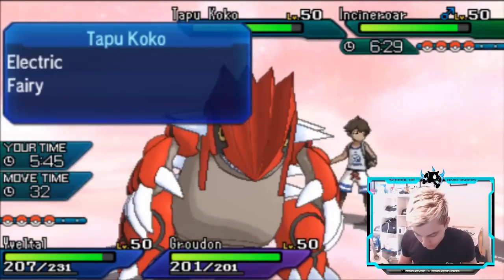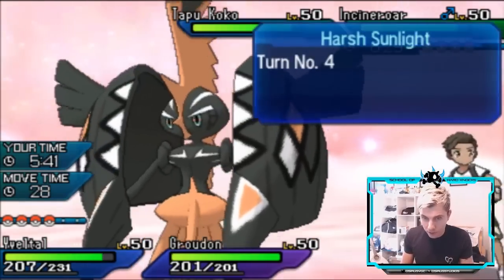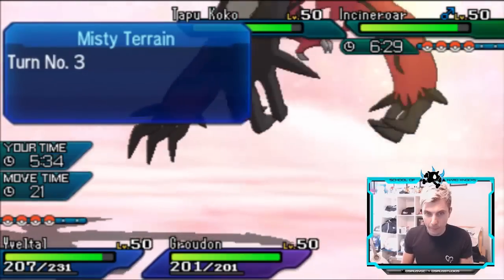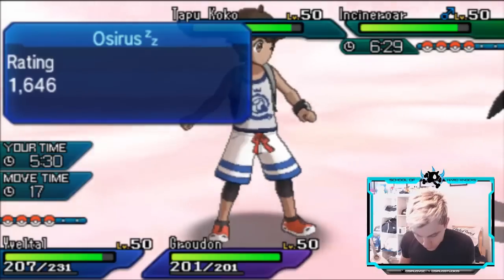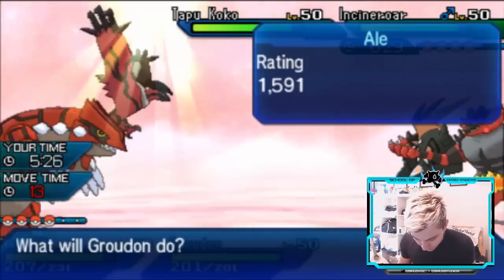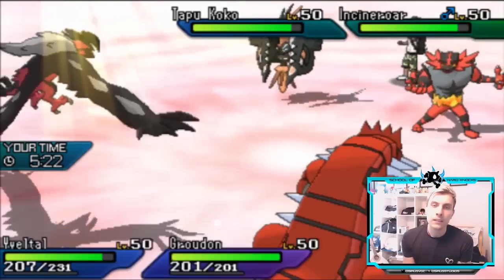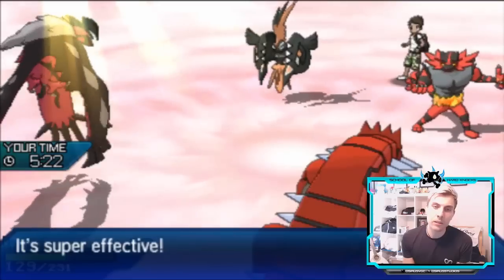Our Precipice Blades — my opponent has no Grass types likely coming in, so I could launch Precipice Blades into the Incineroar slot for sure. Just Snarl again because I feel like a Volt Switch will come out from Tapu Koko. Going for Tectonic Rage, taking advantage early, into that Incineroar slot — there's the Volt Switch coming out like we expected. We really want Kyogre to come in here.